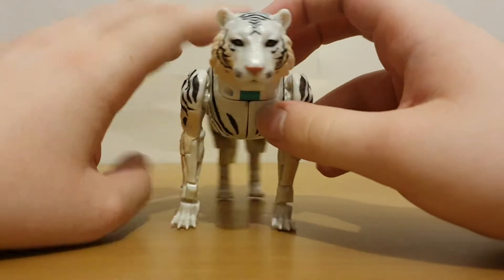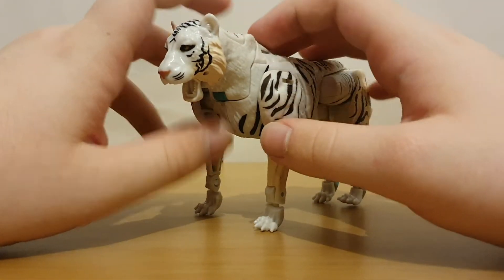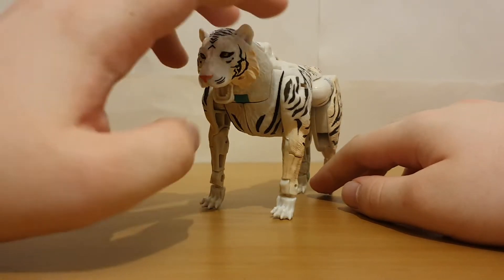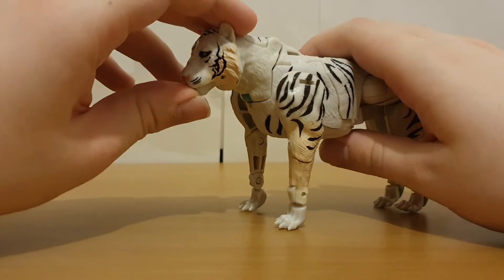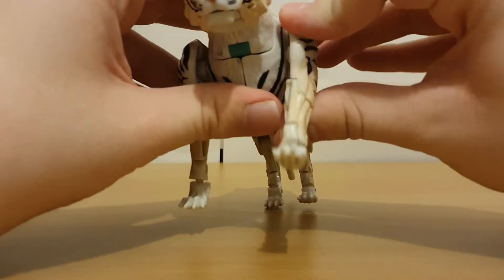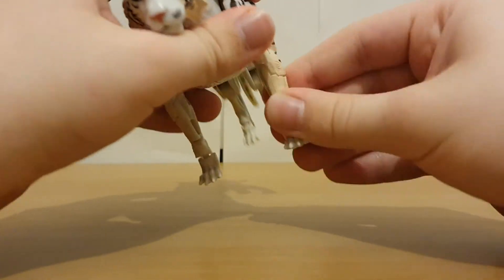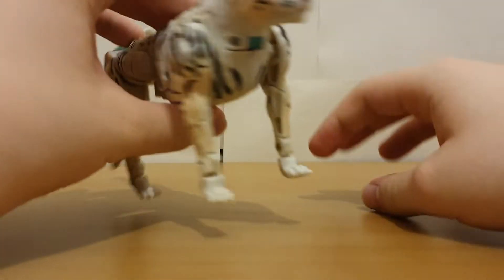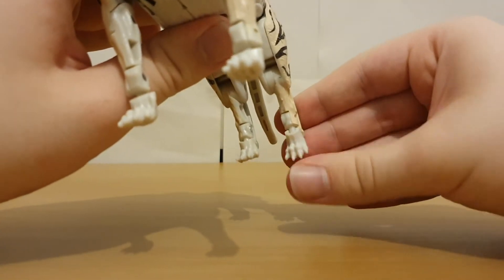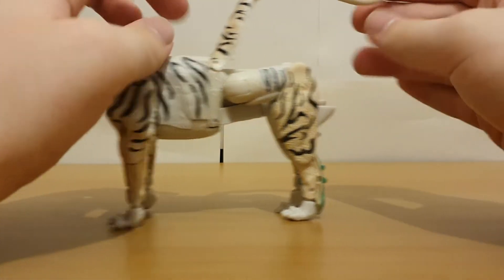The actual tiger head looks really nice. Of course he can't open his mouth — I don't know, maybe he's witnessing the death of the other white tiger in the show. Okay, that was too soon. Or he's just roaring. As for other bits of articulation: front paws can move, you can T-pose, and you can move various joints. He can even take a leak just like a dog. And it doesn't really have a purpose in this mode, but you can lift this up — that's more for the robot mode.